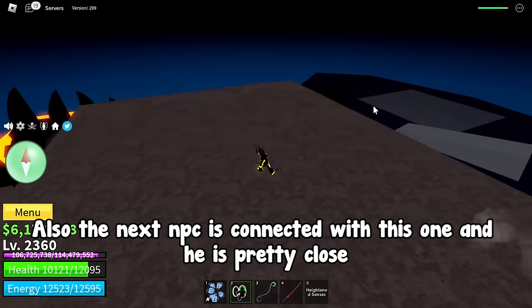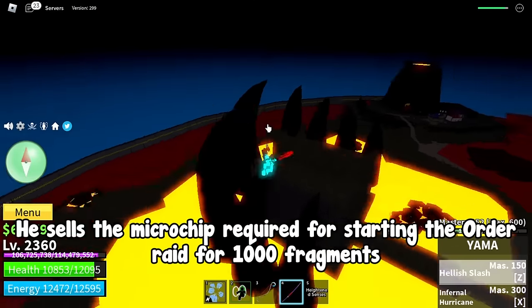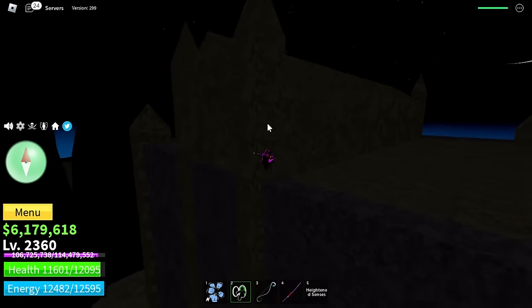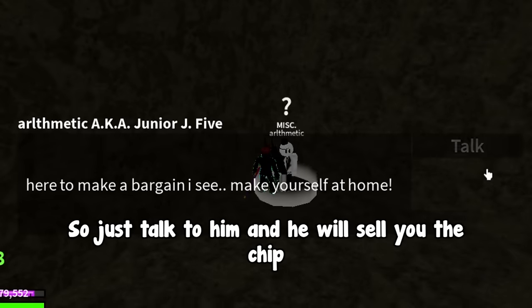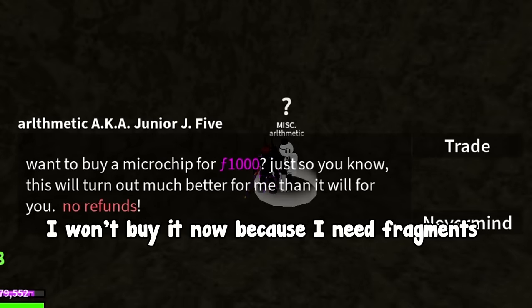The next NPC is connected with this one and is pretty close. He sells the microchip required for starting the order raid for 1000 fragments. Enter here — there he is. Just talk to him and he will sell you the chip. I won't buy it now because I need fragments.